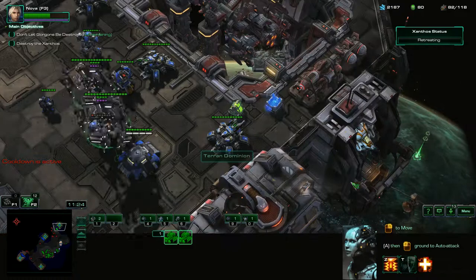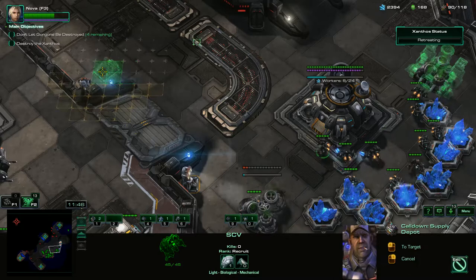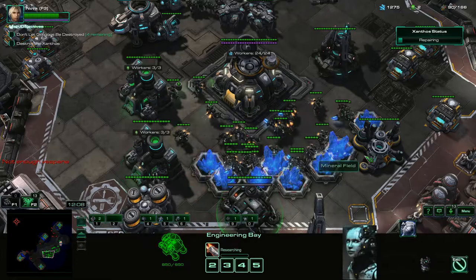Send them right there and then right there. We'll unseat those tanks and get them back to home base. Got to constantly be ready for enemy waves that come in. Get some Supply Depots set up right here — we've got a lot of excess minerals, so we'll spend that on our Supply Depot wall. Then we're going to throw down some extra barracks with reactors and pump out Marines. Let's keep the upgrades coming.